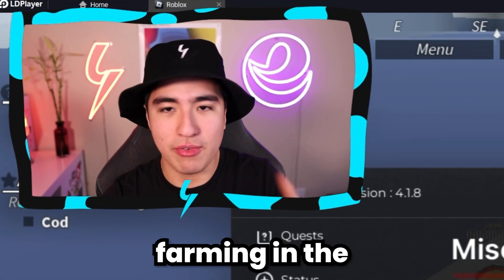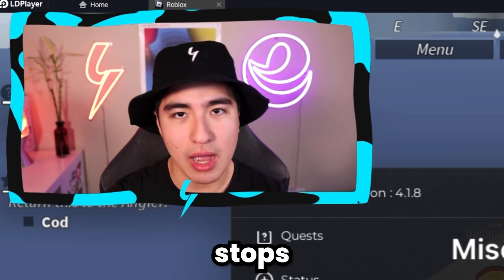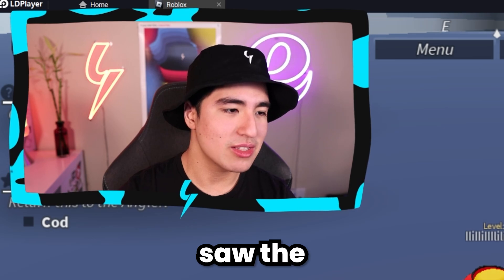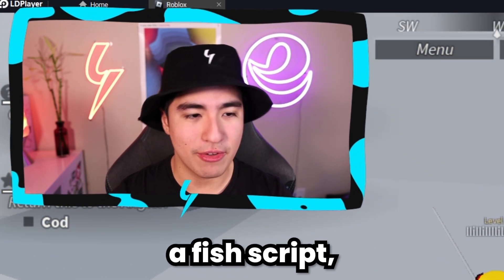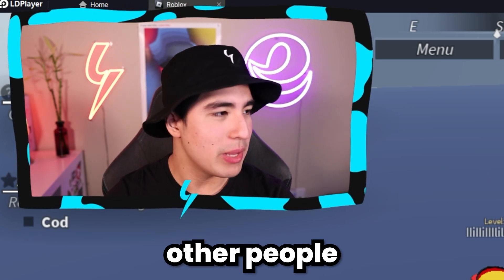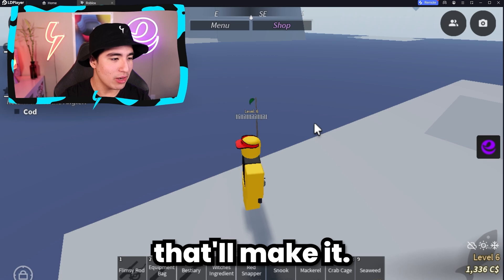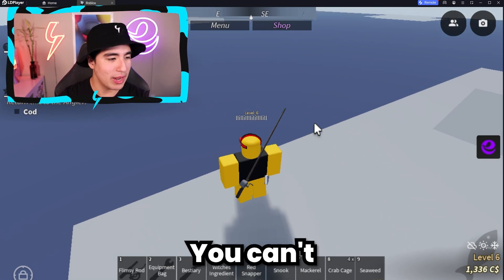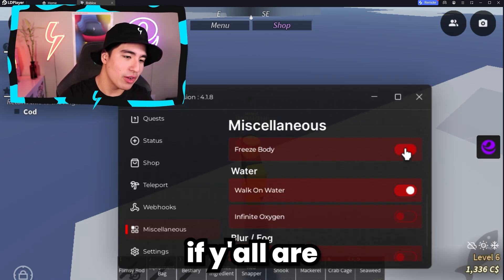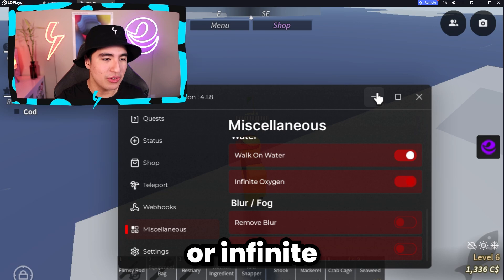Speaking of auto farming in the background, we also have Show White Screen or Show Black Screen, which basically stops rendering your Roblox game for more FPS. Also, when you're farming, other players might try to push you into the water, so you can freeze your body — now all you can do is spin around, you can't move forward or backward. That's a great feature for long auto farming sessions. We also have walk on water and infinite oxygen.